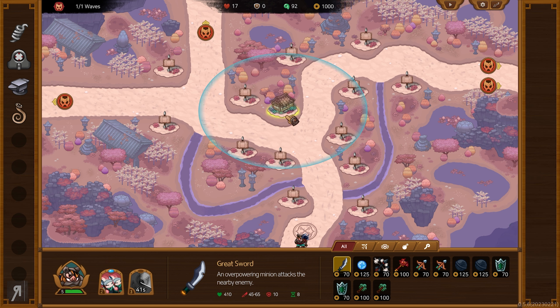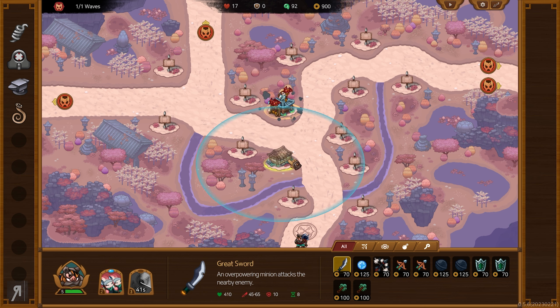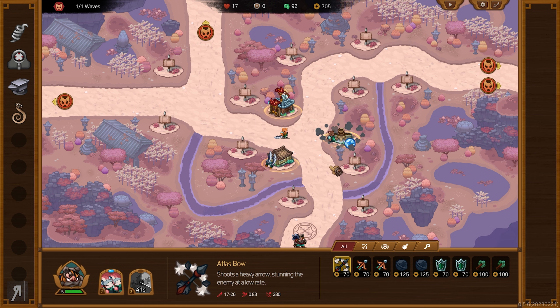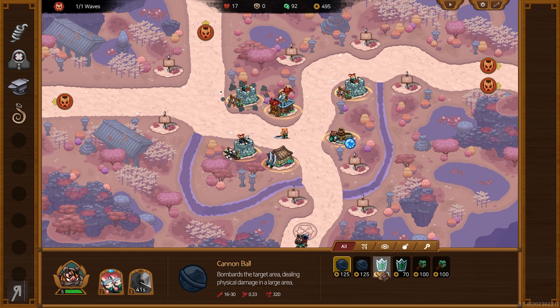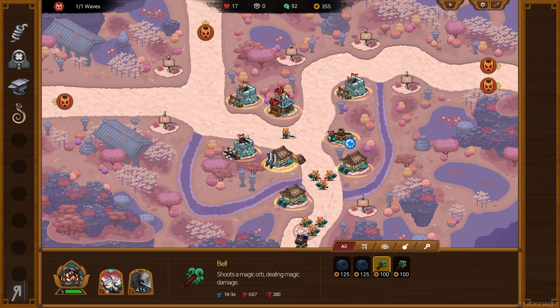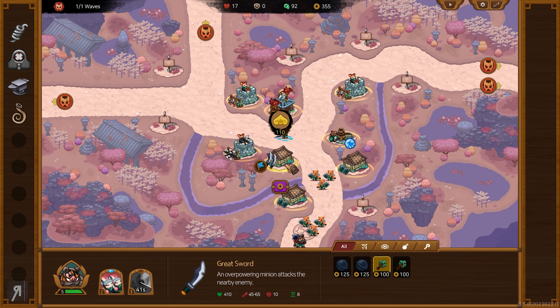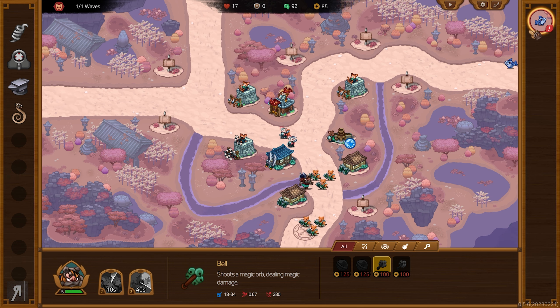Okay, this next battle — maybe it's not going to be particularly harsh, I think it should be pretty easy. We're going to go for the phoenix staff once again, place the Atlas Bow here, defensive tower here. What about the Great Sword — should I just upgrade that over and over again? Maybe that sounds like a good idea. Let's do it — okay, we've got a new enemy: it dives! Do they have legs? Yes — very cute actually.